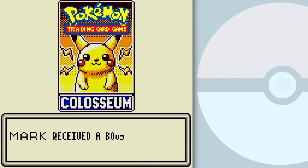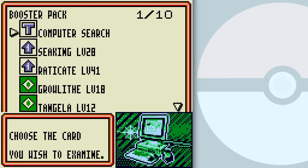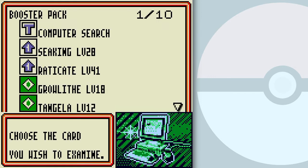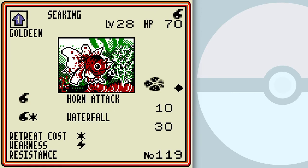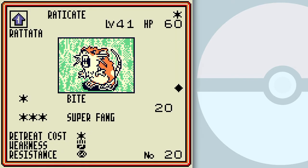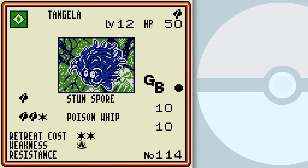Here's something for you — I got a booster pack! Let's see what we get from the Coliseum Booster Pack. Computer Search — very nice card. This allows you to search your deck for any card as long as you discard two cards from your hand. That's not too shabby of an early game card. This could combine well with the Rattata that I got in my deck, and could be good for Arcanine a little later.